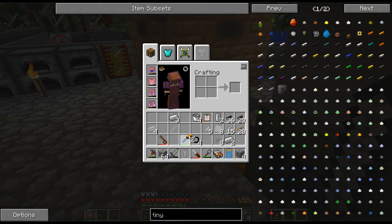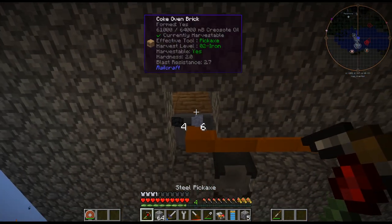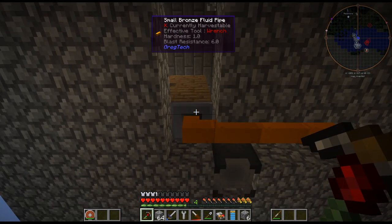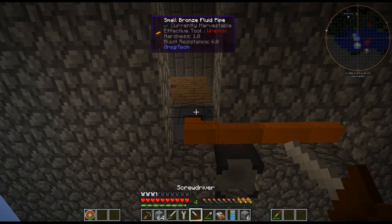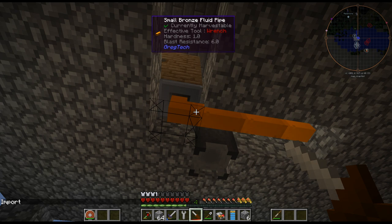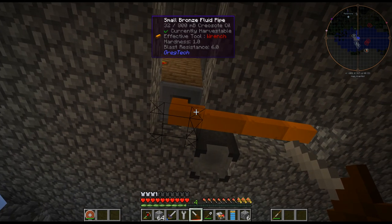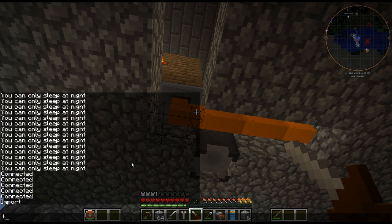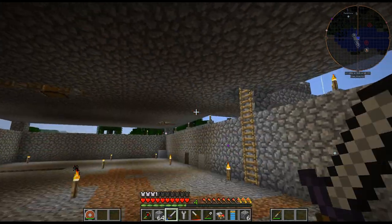The screwdriver sets the direction. I right-clicked on the pump and set it to import. I was importing, and now it's importing the creosote salt and sending it in there, which it looks like it is.